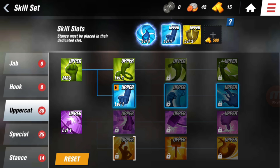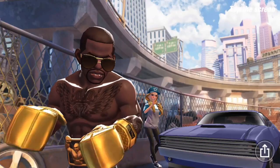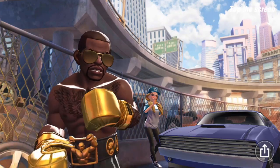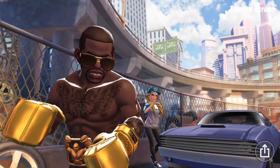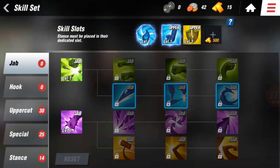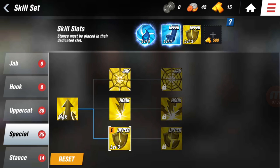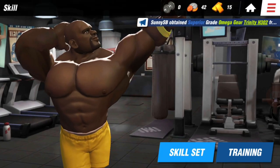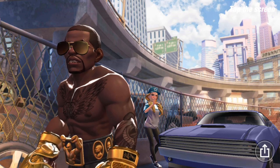That's pretty much it for all the skills. I hope I went into good detail and this video helps you choose your build. Basically: if you're a fast fighter, jabs are good; if you like power over quickness, go uppercut; hook is in the middle. Don't worry about special at the start. Make sure your stance and attacks match — keep them all the same color. Don't mix a green stance with a blue attack and a purple hook. Special doesn't really matter for color. Your build should match your playstyle — I'm a powerhouse with a lot of stamina.